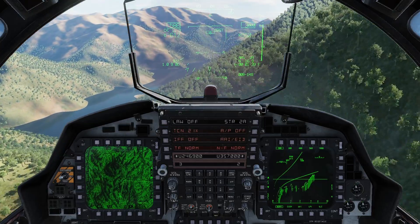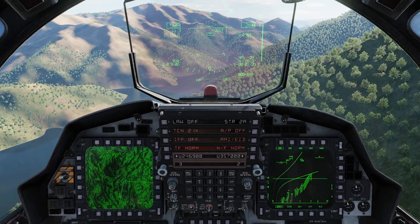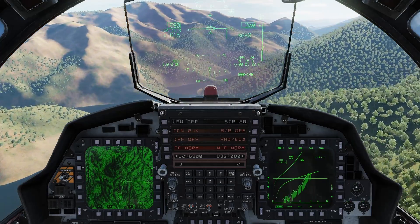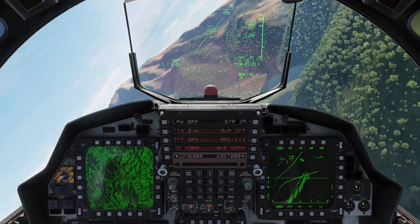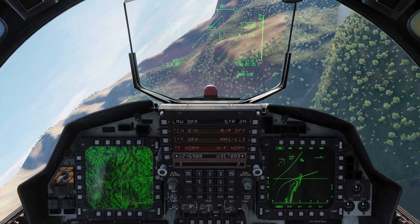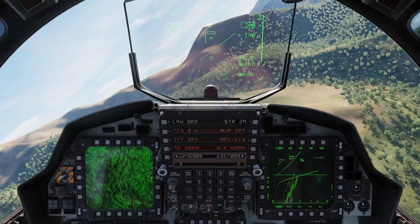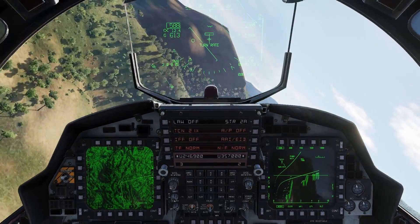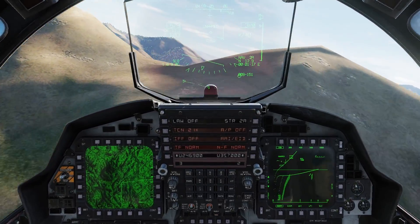As soon as the obstacle indication goes away — once the rocks go far enough away — you can go ahead and begin your turn. If you get too close to the rocks to the right, you'll get the obstacle again. There's the fly-up again, because I'm exceeding those limits.